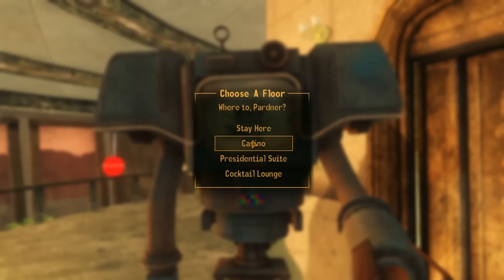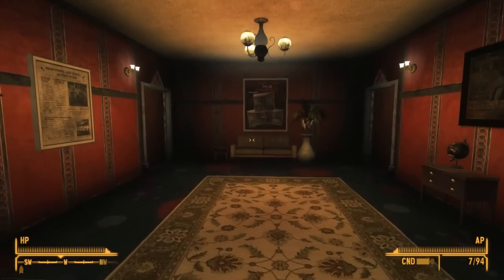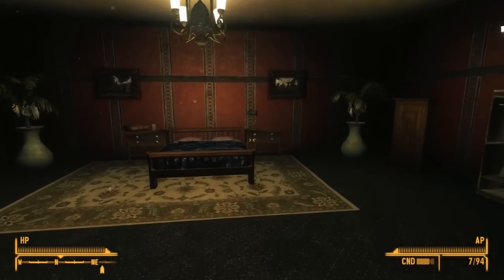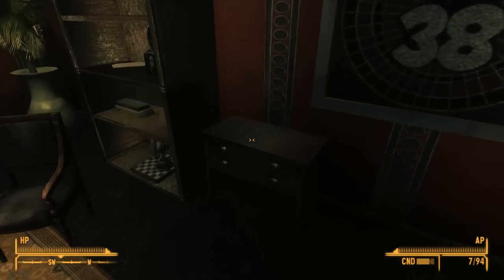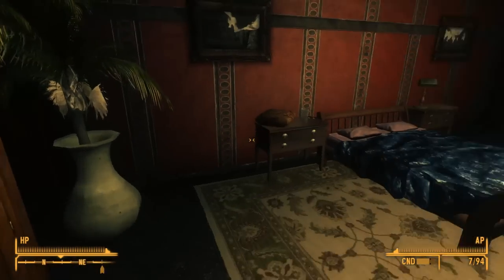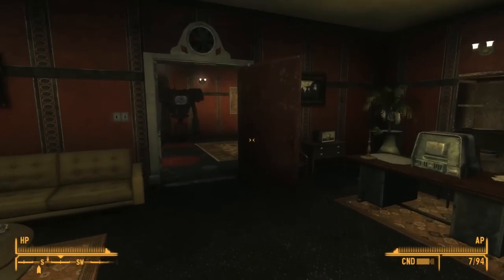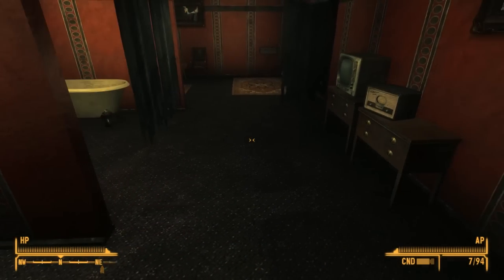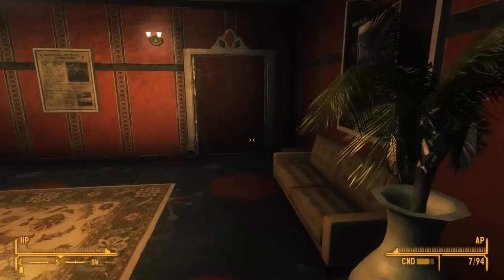You can then use the elevator to go to the presidential suite with all of your companions. The presidential suite is spacious and beautiful. There are a number of different doors and they're all yours. This is the master bedroom — it's got a beautiful bed which will give you a well-rested bonus, and plenty of storage: desks, wardrobes. You can get magazines all over the place, presumably from the previous owner. This is the bathroom — really nothing you'd want to do in here except lots more storage.